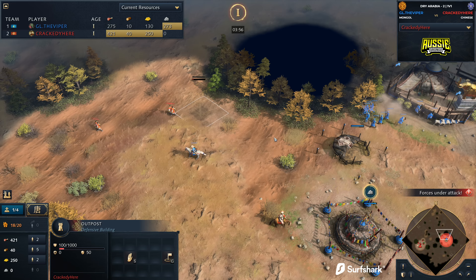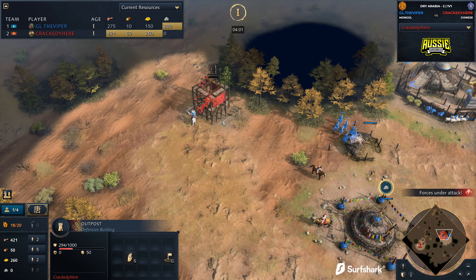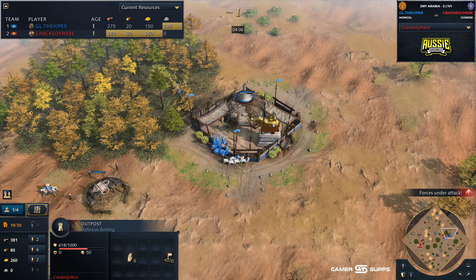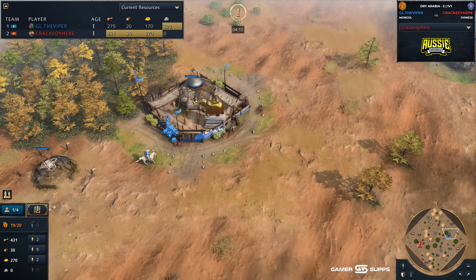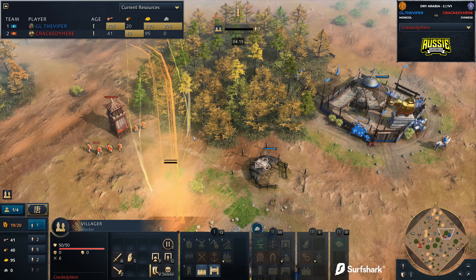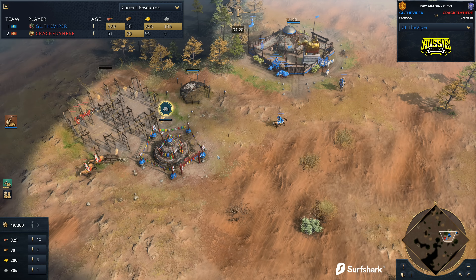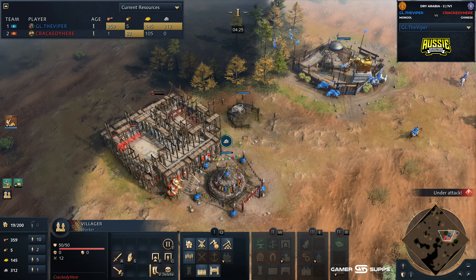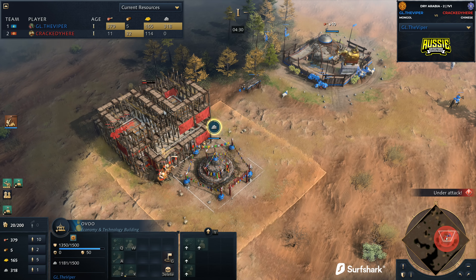One of the things you'll see here is there's an outpost going down for Crackety. This outpost is going to allow him to gain a foothold, since the Barbican is going to take too much time. He can always fall back towards this. What Viper would need to do to deal with it immediately would be to pull the gold villagers as well — but they're so far away. The safer option for Viper here is just to drop an outpost of his own, but he doesn't have the wood because he's gone into a greedy build order.